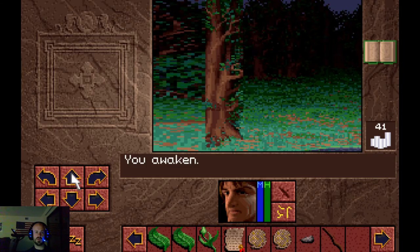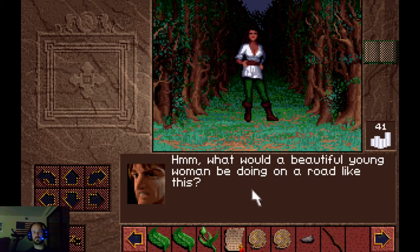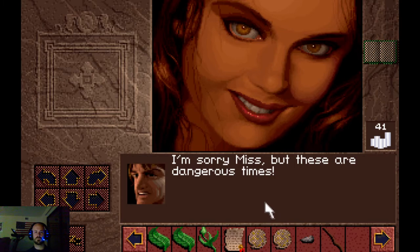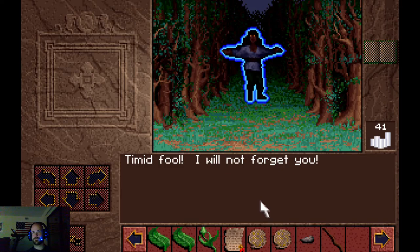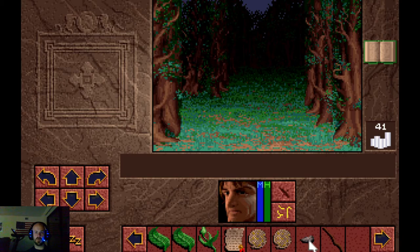Heading down the road we encounter a suspicious woman: 'What would a beautiful young woman be doing on a road like this?' She says: 'Excuse me lad, are you with King Richard? I need to get into the keep and I have forgotten the password - may I go in with you?' Conrad refuses: 'I'm sorry miss, but these are dangerous times.' She responds: 'Timid fool, I will not forget you.' That was obviously Scotia giving up almost immediately when her ruse did not work.